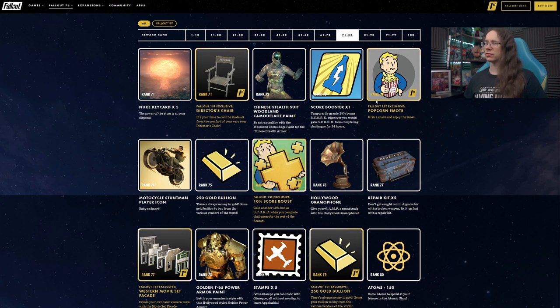Popcorn Emote at rank 73 for Fallout 1st players — that's cool, looking forward to getting hold of that. Motorcycle Stuntman player icon at rank 74 — quite cool.